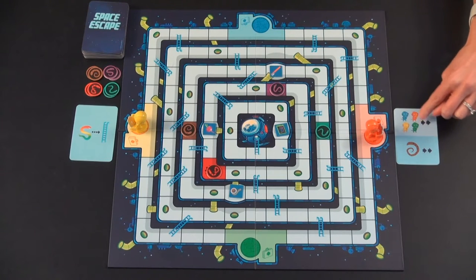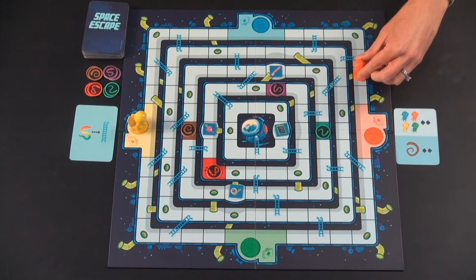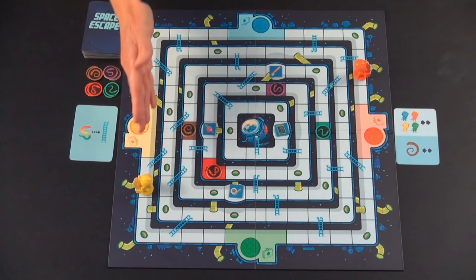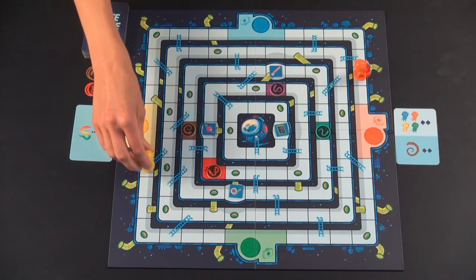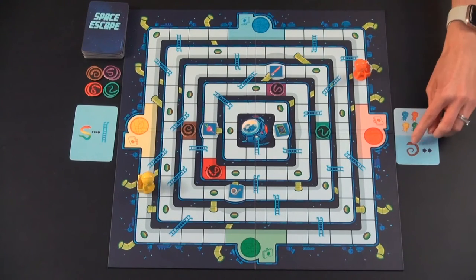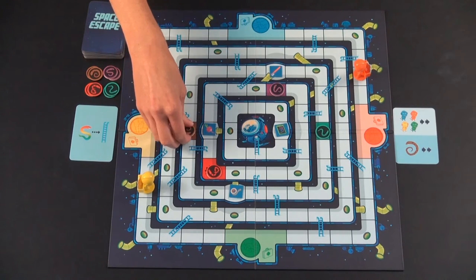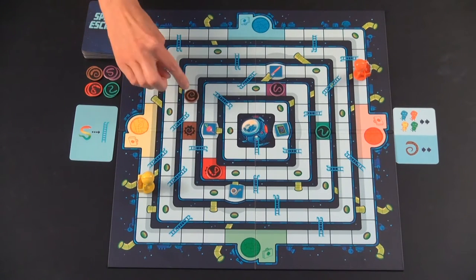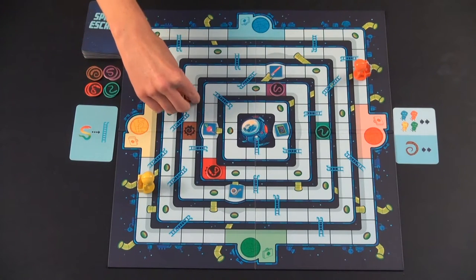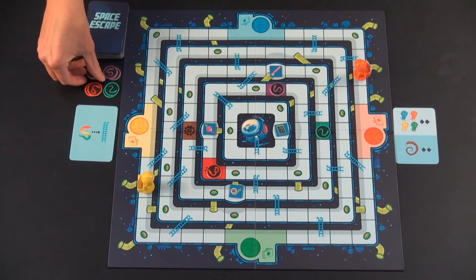It is orange's turn, and you always do the top part of the card first, then the bottom part. This card means all of the mole rats are going to move two spots. Orange moves this way two, and yellow is going to move this way two. You always have to move the same direction — you can't move one way and then back. So orange moves here, and then the bottom means one brown snake is going to move two spots. The brown snake moves one, two, and lands on an air shaft which shoots him off into outer space, and then we put him back with the rest of the snakes.